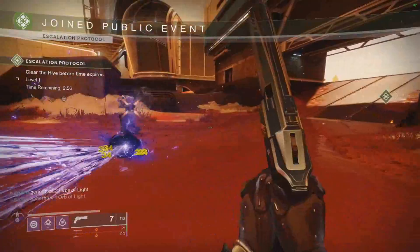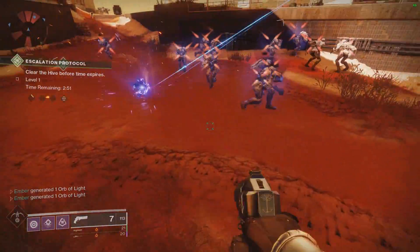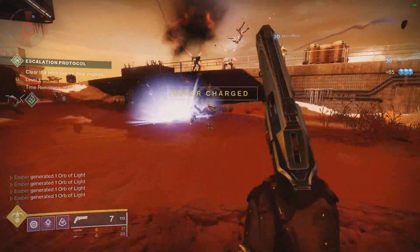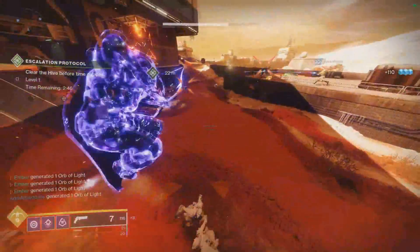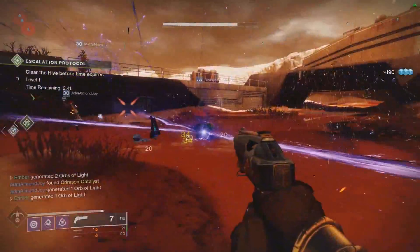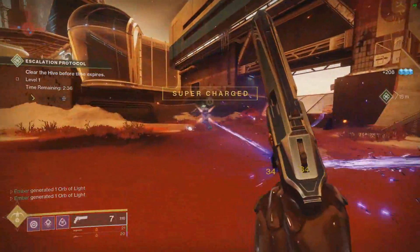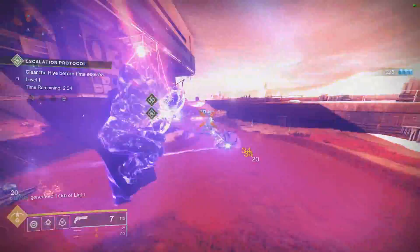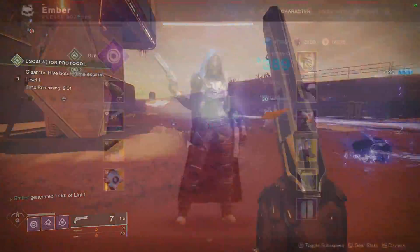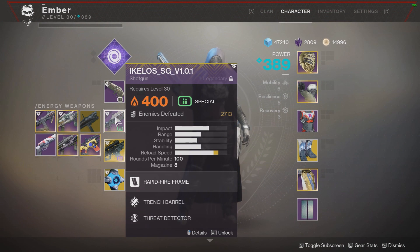So you can't chain tether on the same ads over and over again to create infinite orbs for your team, like in the Argos fight. But in something like EP, where there are lots of different ads spawning, you can use it on one wave and then use it on the next wave of new enemies. You just can't use it on the same enemy repeatedly to generate a bunch of orbs — and honestly, that was kind of ridiculous, being able to create 10,000 orbs off 10 ads over and over. I think this change was necessary and good overall.